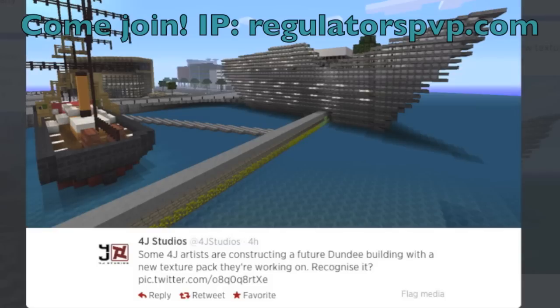Basically, they have confirmed a new texture pack which they shall be bringing to Minecraft for hopefully TU14 and Xbox One. The tweet says some 4J artists are constructing a future Dundee building with a new texture pack they are working on — recognize it? They went on to answer another question, stating that it's called the City texture pack, which is currently the name for this new texture pack. It's a really cool looking texture pack.